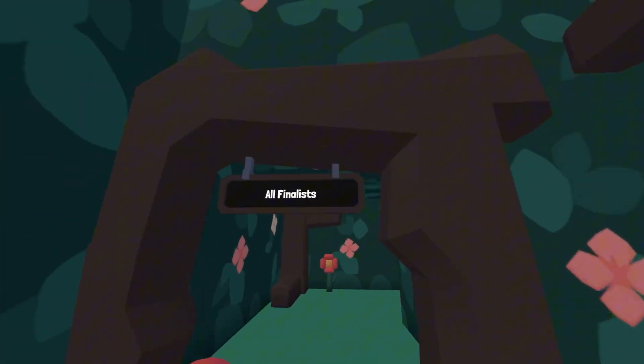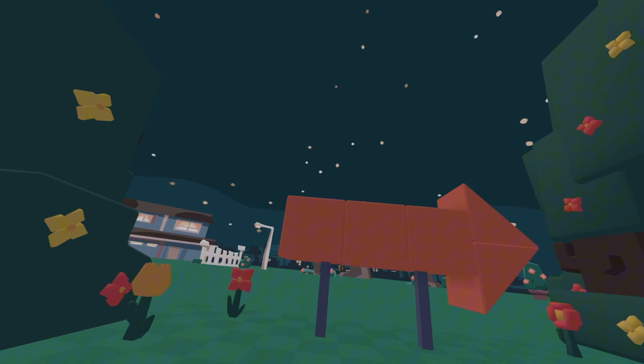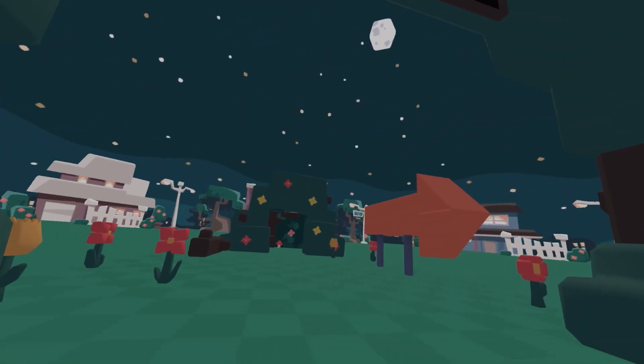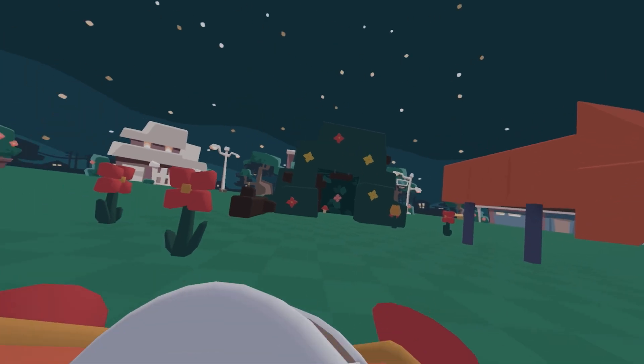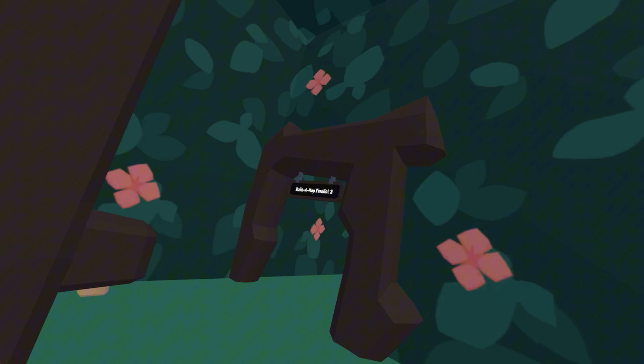Over here is where the finalists are. When you get in there's gonna be just a big giant arrow. It's just like a normal lobby — there's nothing here, absolutely nothing. It's smaller than a sandbox. Anyway, over here are the BAM finalists: number one, number two, and number three. Let's go to number one.